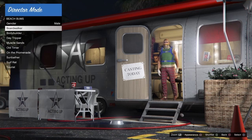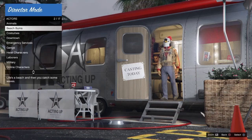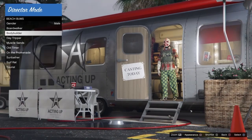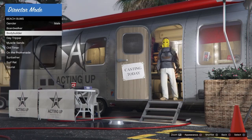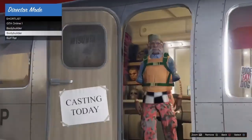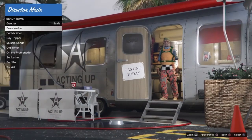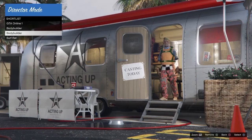If you notice that all the modded outfits are appearing, you've done the glitch correctly. Find two to three Christmas masks in order to freeze them — I chose the elf mask and penguin mask. Now spam down the d-pad on all shortlist actors, then back out, go to actors, go to beach bums, and start spamming square on all the categories again. Repeat this process several times.